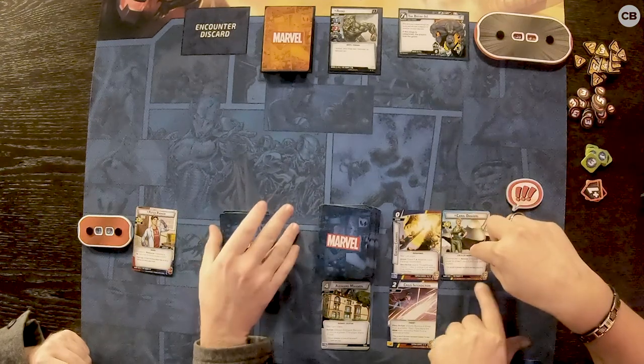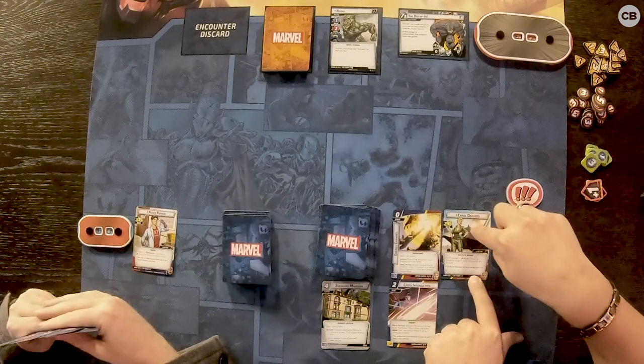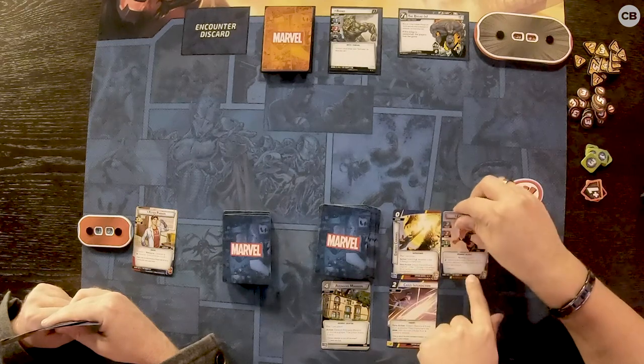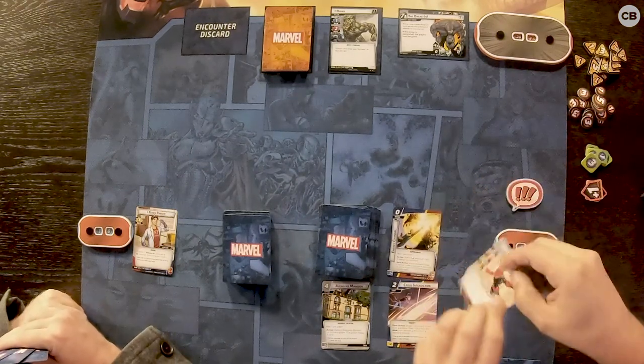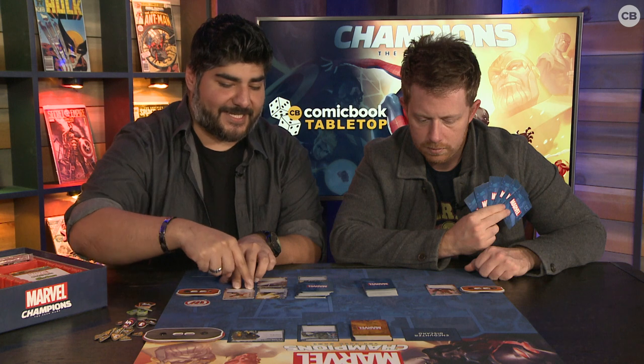Now I'm in hero mode — you can flip once per turn. So I go ahead and flip to my Captain Marvel side. You'll see three symbols: thwart in blue, attack in red, and defense in green. Thwart keeps the villain from building up scheme — threat builds up and you remove it. Attack hits him and brings down his hit points; he has 28. Defense is for when he attacks you.